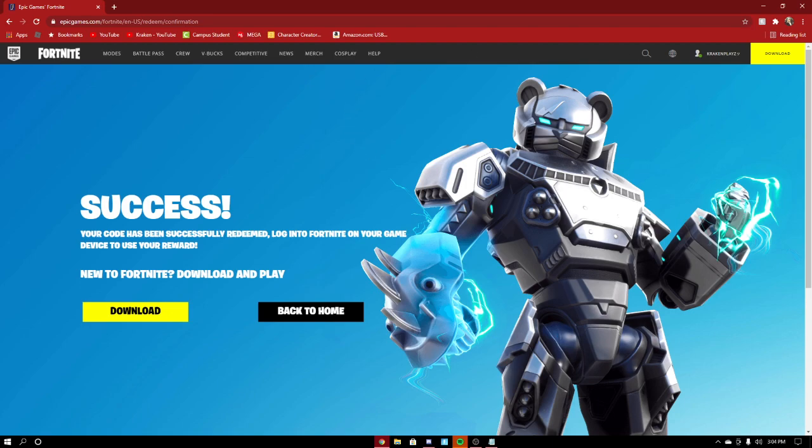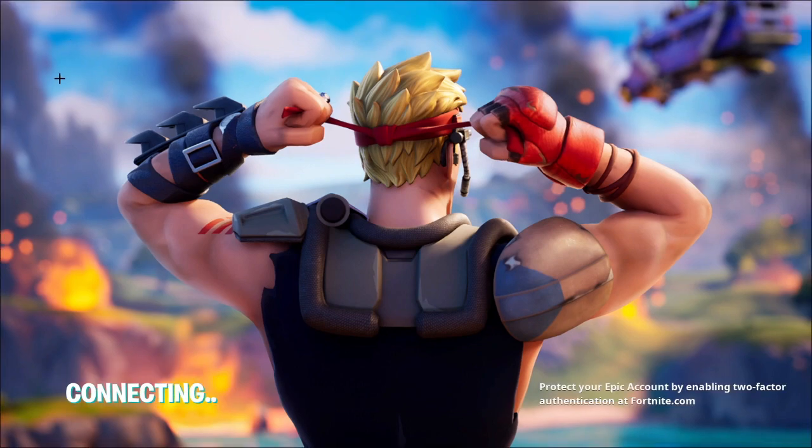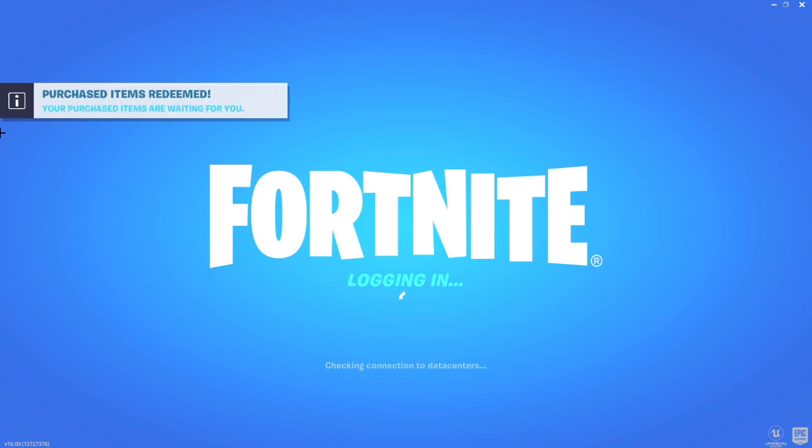Whenever you guys get on Fortnite now it should show you the spray. As you can see, we're launching up Fortnite right now — it's connecting. It should say on the top left corner that your purchased items are waiting for you. We're logging in on the Kraken Play Zone account — and there it is: 'Your purchased items are waiting for you.'